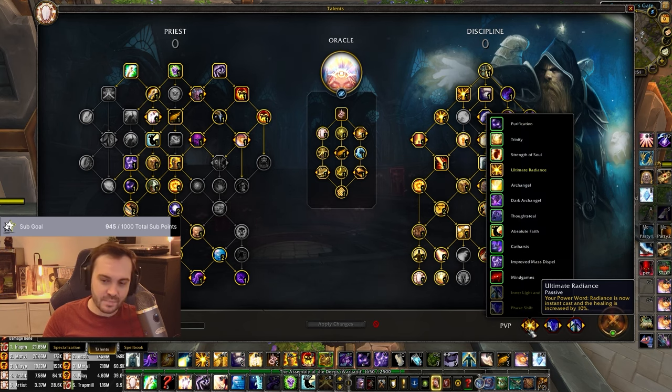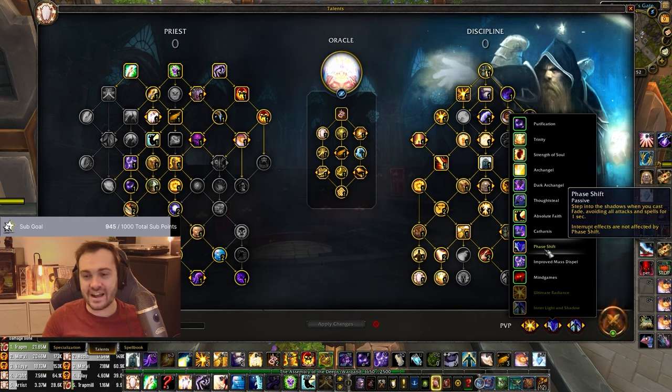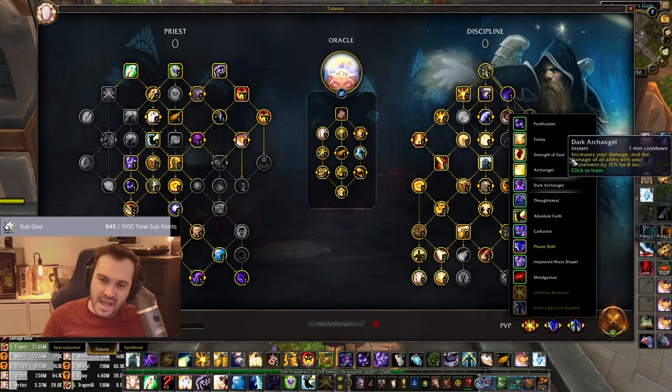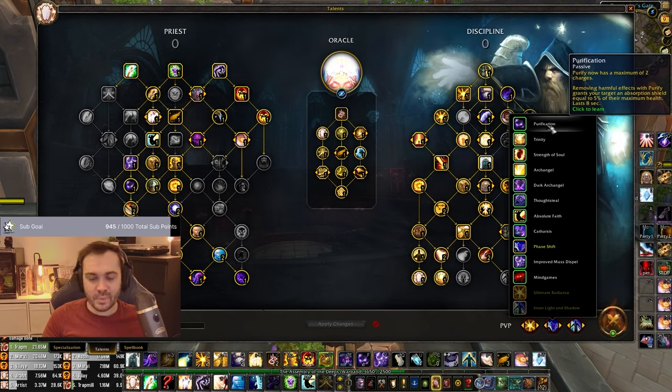PvP talents are pretty much no-brainers. Ultimate Radiance. Phase Shift is insane - multiple times per game I'm getting value out of this, avoiding CC. I can push into more aggressive situations because I know I've got Phase Shift. I can go for fears more because I know I've got Phase Shift. The difference between Death and Fade is that Fade is off the global cooldown, so you can always Phase Shift something if it's up. Maybe there's an argument for Double Dispel against certain things, but with Premonition of Insight you can already reduce the dispel cooldown, so Double Dispel is almost even weaker now.